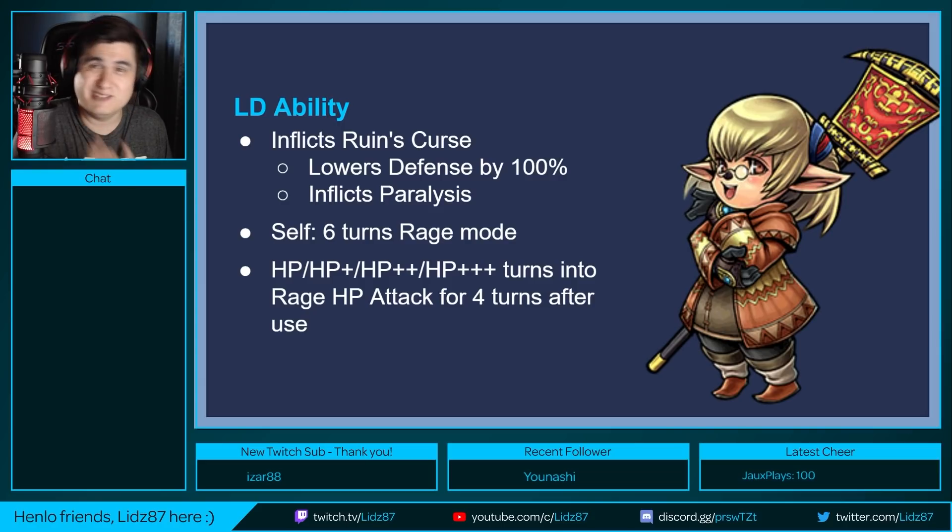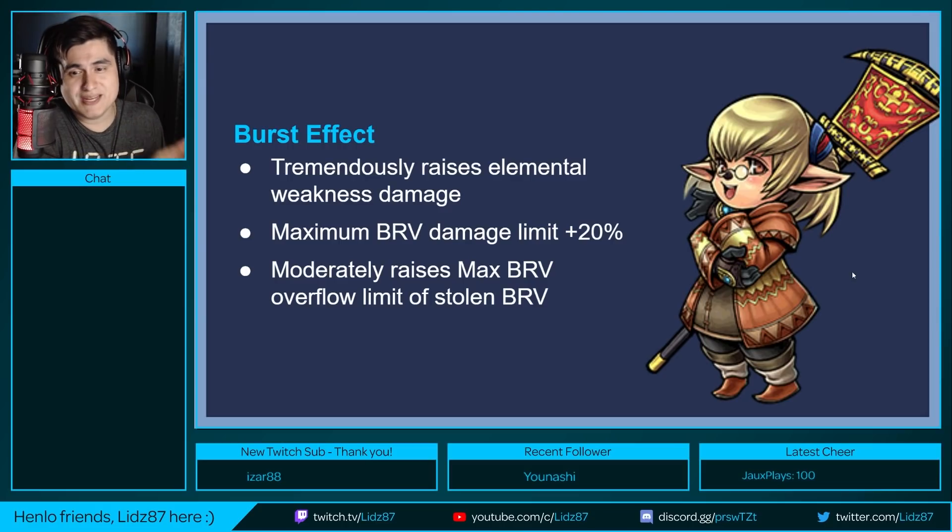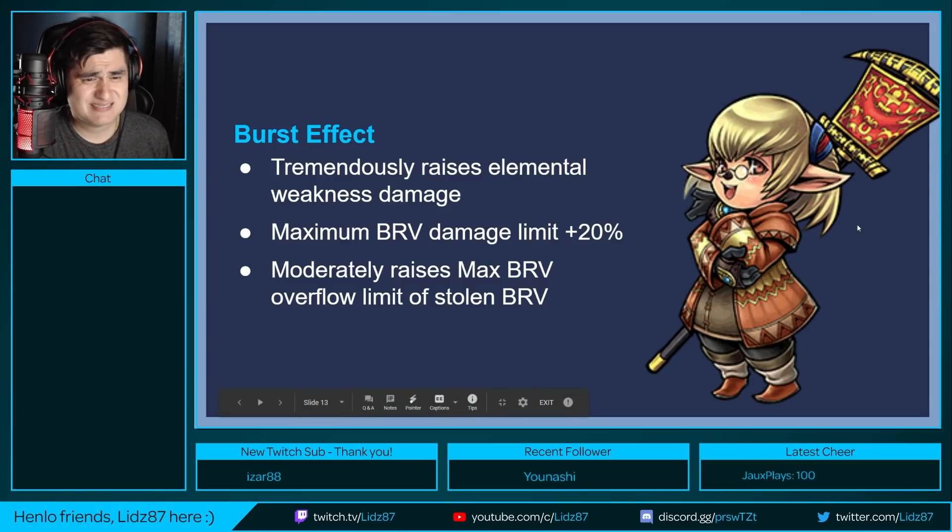The paralysis is very handy because there are some Lufenia bosses that either require them to be paralyzed or you need to prevent them from doing an HP attack. For example, Camelonaut's Lufenia and Cloud's Lufenia — the guard scorpions needed to be paralyzed. With her burst effect, this raises elemental weakness damage, raises the maximum brave damage limit by plus 20%, and moderately raises max brave overflow. True to her kit as the elemental imperil queen, after the burst finishes you'll be dishing out more damage on elemental weaknesses.